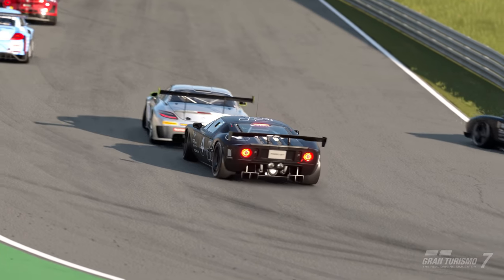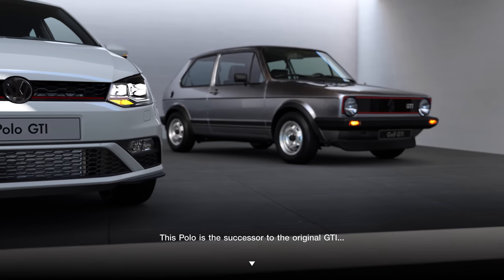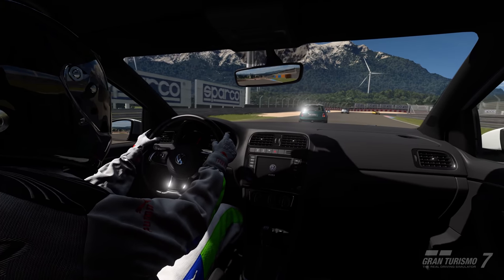Let's start with the layout you are likely to meet first on your Gran Turismo journey: FF, which stands for Front Engine, Front Wheel Drive. Everyday hatchbacks like the 2014 Volkswagen Polo GTI, for example, have their engine at the front, providing drive to the front wheels only.